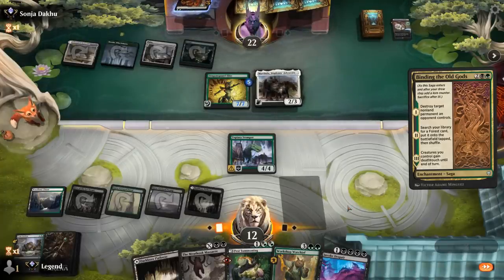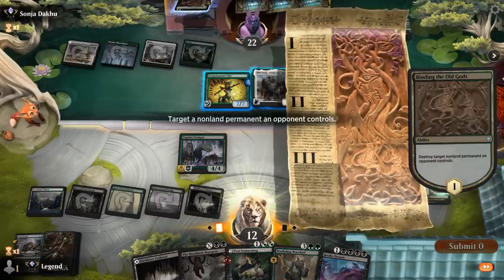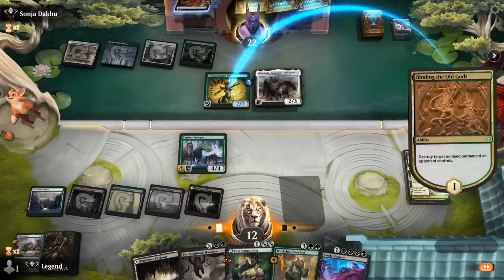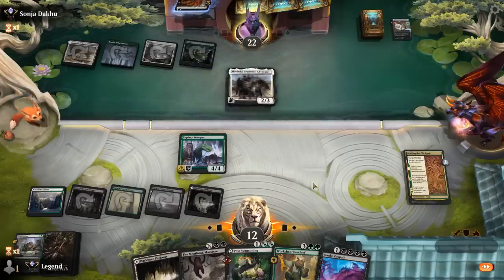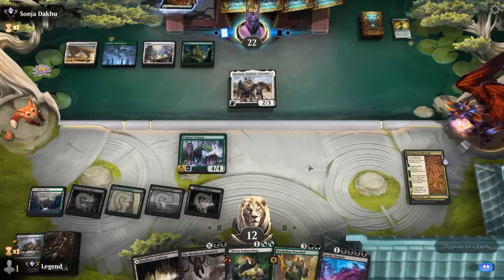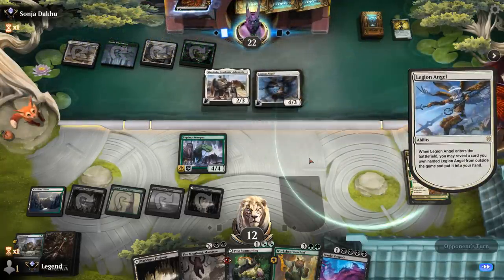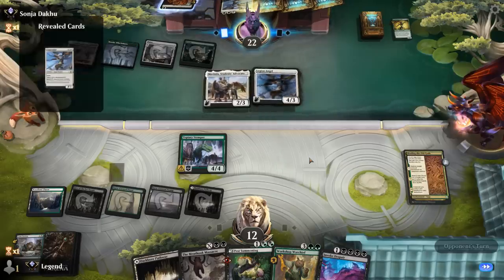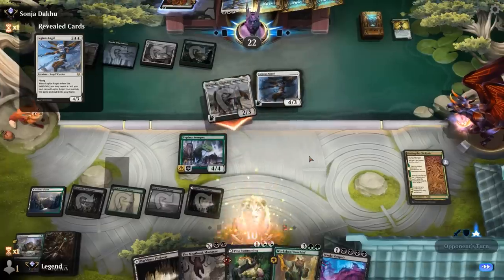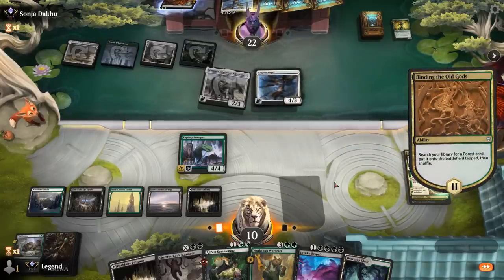We can win a long grindy game no problem, but we might get killed by a large Elite — especially if they can give it Trample. In future turns if they keep up protection, Invoke Despair still offers a nice solution since it forces sacrifice. A Legion Angel appears — that's actually a problem, a steady string of creatures. But we can Massacre for 3 as a clean answer and keep our Stomper. We get an extra snow land in case of Blood on the Snow, and Massacre for 3.